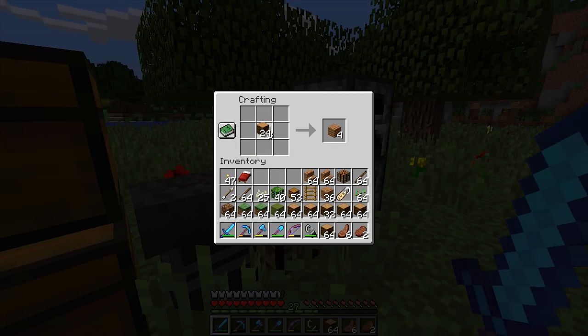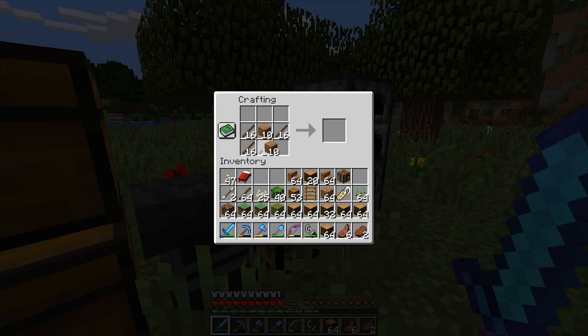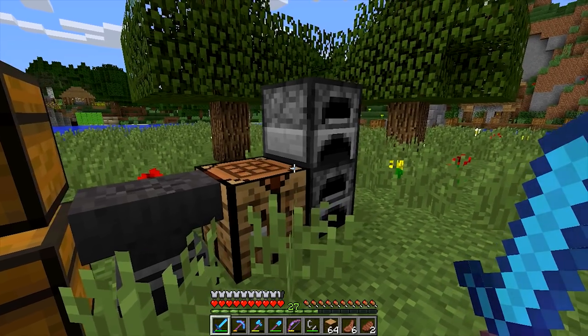I don't know why I keep calling them stairs. So we'll go ahead and put a few in here. I don't know how many we need, but I have a simple idea and hopefully it works out to look kind of decent. We have 15 — we're definitely going to need a lot more. So let's just convert as much of this as possible. And by the way, go ahead and let me know down below in the comment section what type of things you would like me to continue to work on in the Let's Play.